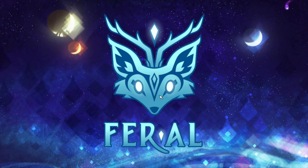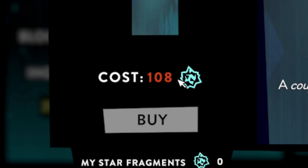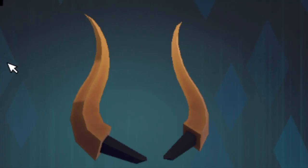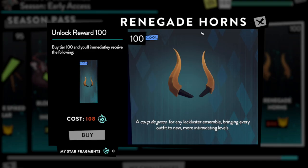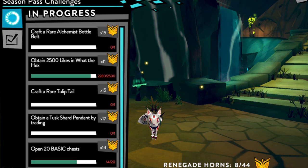I actually have to play What the Hex even more to get the next challenge. Next up — this is cool, but instead of rare, why would this be cool? And if you buy tier 100, you'll immediately receive it — cost 108. Are you serious? I can just buy that for 100 star fragments? Everyone's just gonna buy it now. I thought I was special getting the renegade horns, but apparently not.